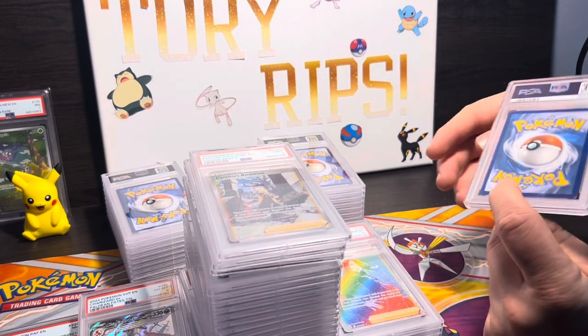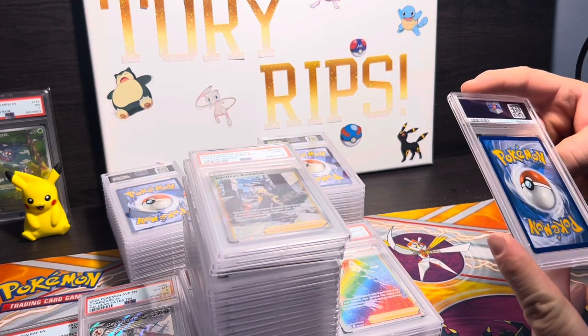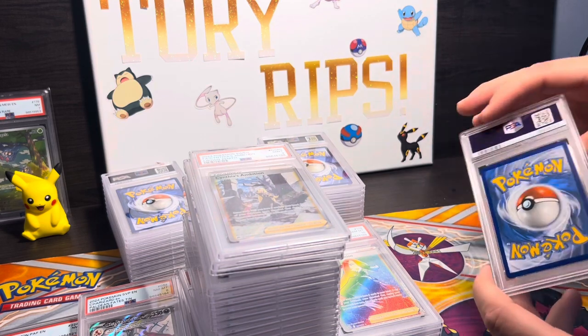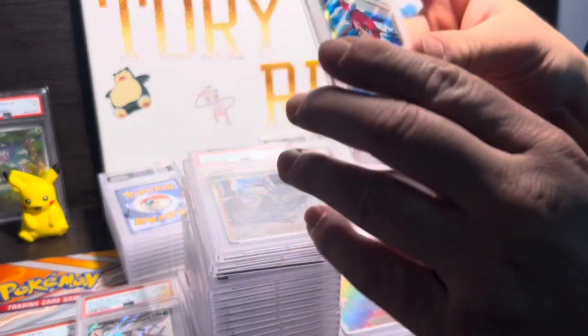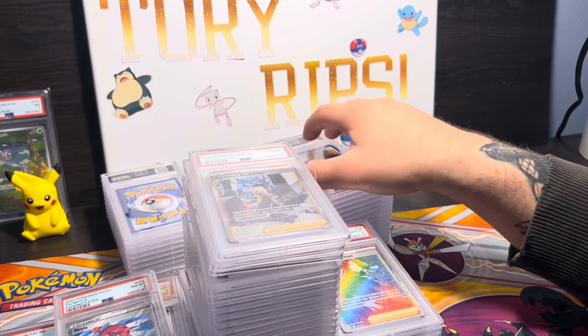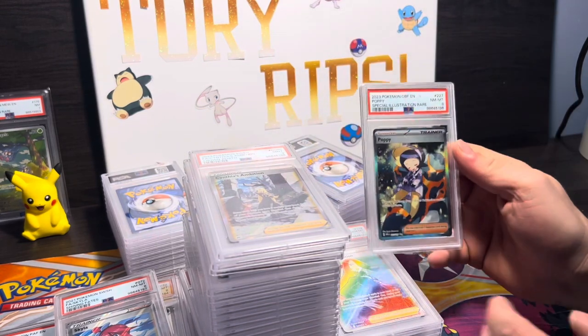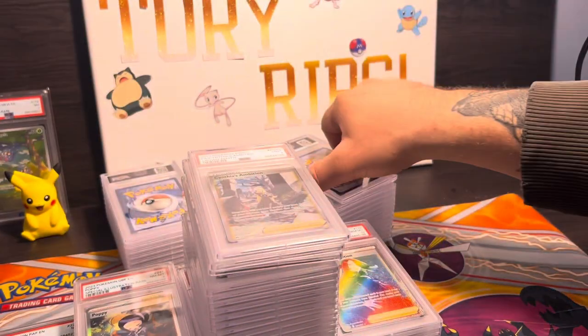Coming down to our final stack — let's split it in half. Skyla from Shining Fates is a PSA 8 — why? There is not a mark on this card. I believe the centering was like 55/45, so maybe that's why it got an 8. Poppy PSA 8 — why? I don't get why they're scoring eights.